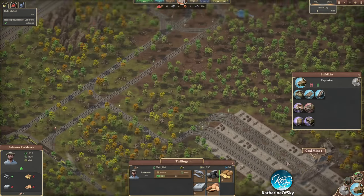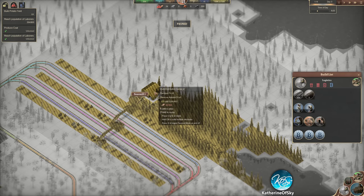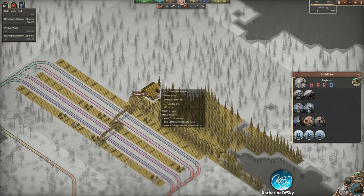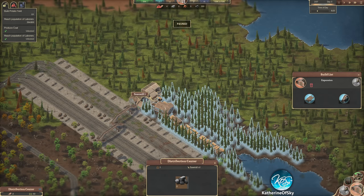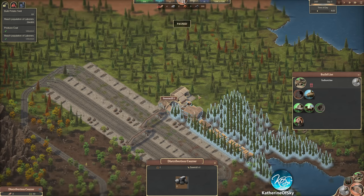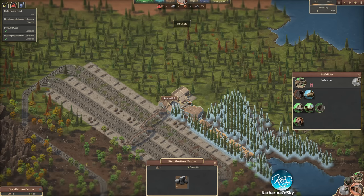Oh wait - distribution center, let's pause and click night 34 again. Okay, so now what I'm going to do is build - I think we need to delete these guys for now, and we'll add them back maybe in a different spot. Now the distribution center, according to the tutorial of this game - I haven't really tested this a lot - but what it is, is a thing that allows a train stop to pick up from more than one production building.